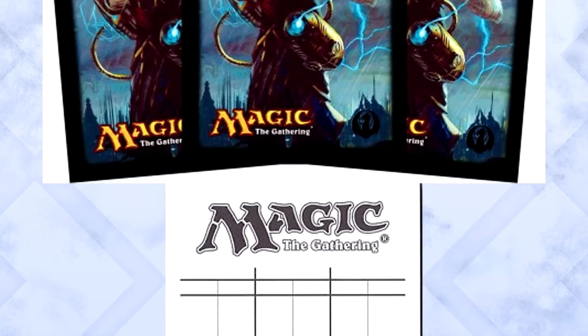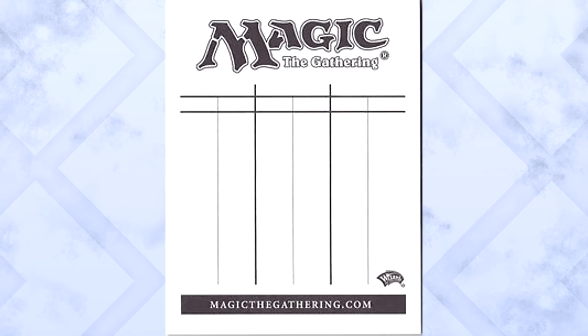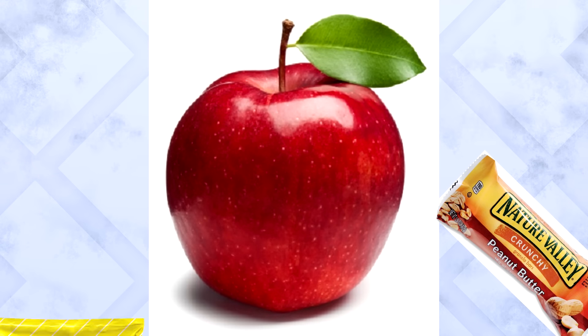Your local game store will most likely have lands for you to use, so you don't necessarily have to bring your own. But if you have basic land cards that you enjoy, you're more than welcome to bring them. Also, remember sleeves, and a notepad for tracking life, and some water, and maybe a snack.